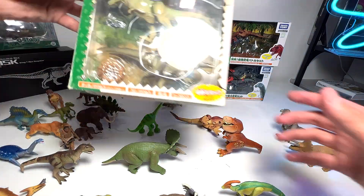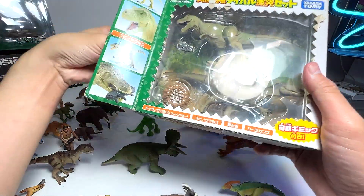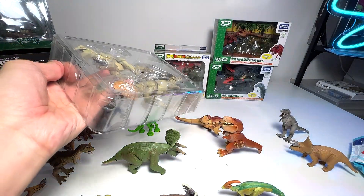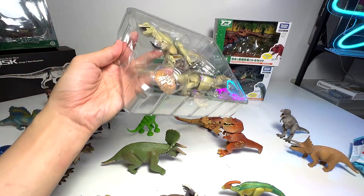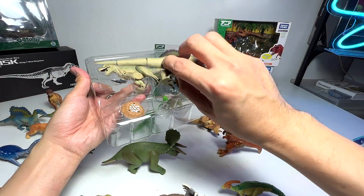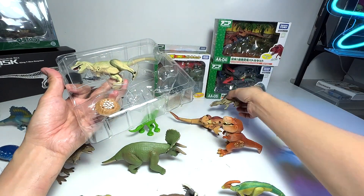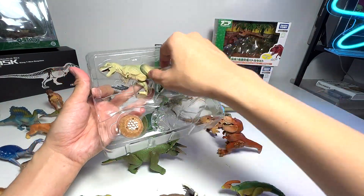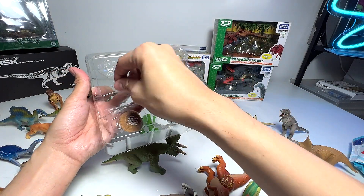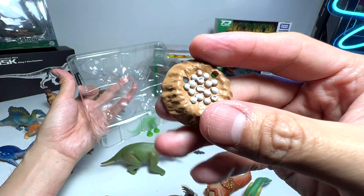Next, let's take a look at this — it's basically a Spinosaurus and T-Rex set. A very beautiful set. It comes with a bipedal Spinosaurus — a really beautiful one. And a T-Rex. There are so many different T-Rex from Takara Tomy. There's also a coelacanth and a nest of eggs.